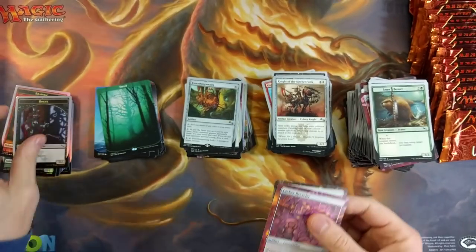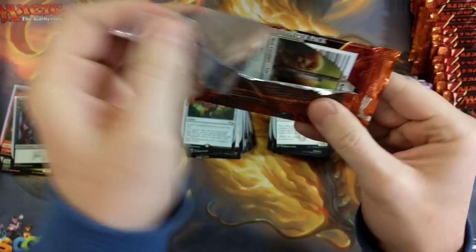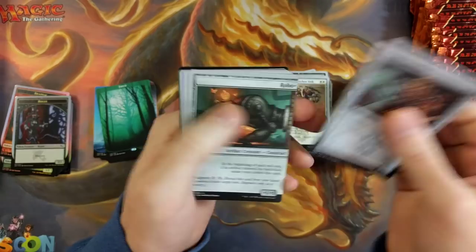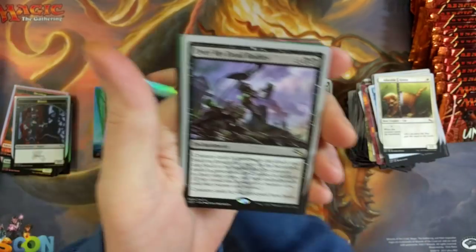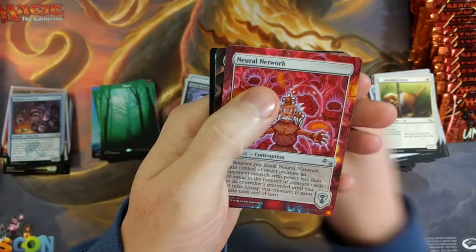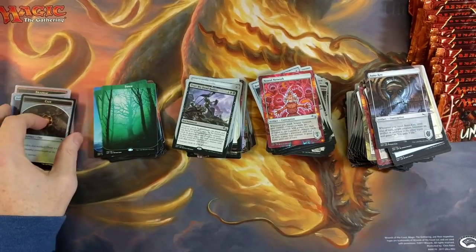Rogue Flipper. Alright, we're down — I think we're about halfway, maybe a little more. I'm really flying through this but it's just not that quick. Forest, cool. Auto Key and a Clue Flipper — full art on the back. Nice.